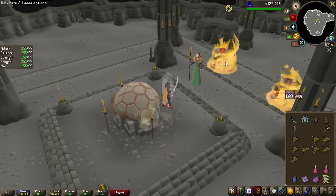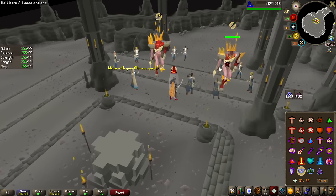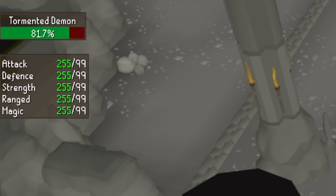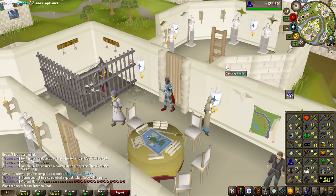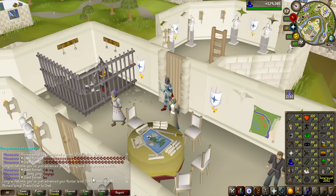We are finally at the final fight of the quest, which is actually two Tormented Demons — so these are the creatures we're going to be fighting later on after this quest. They are a lot easier in this final fight, as my combat stats are crazily boosted from touching the Stone of Jazz. And that is it, the quest is completed — thoroughly enjoyed this one, really fun one to do.